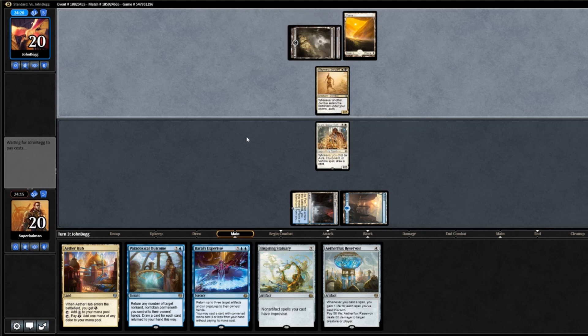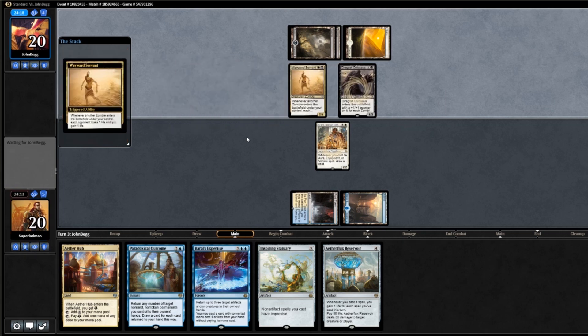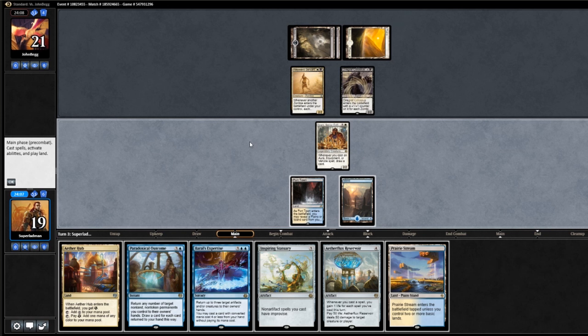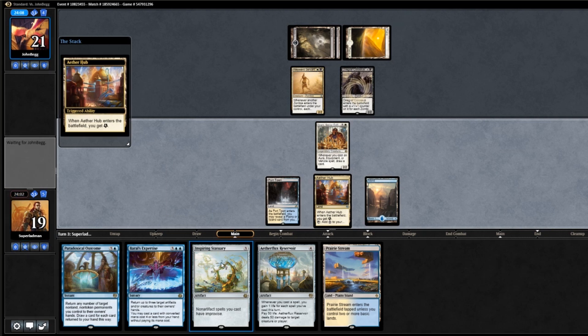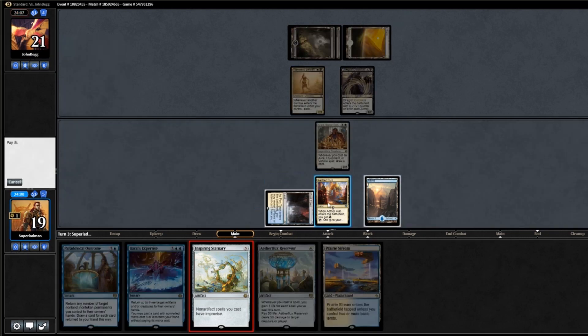I expect Grasp right here. Oh, it's Diregraph Colossus — okay. And it drains us. Does he want to get in with his Servant? I doubt it. Yeah, passes the turn. What do we draw? Prairie Stream. Well, I'm going to Aether Hub because I want to get down the Statuary, because it's just going to make everything cheaper.